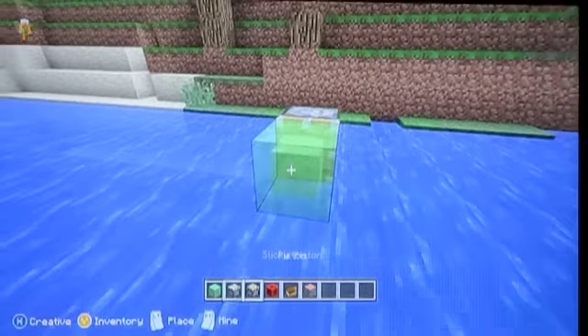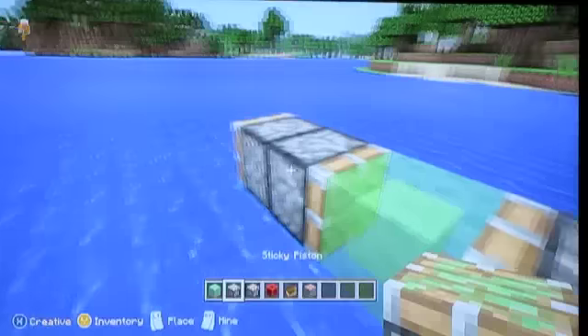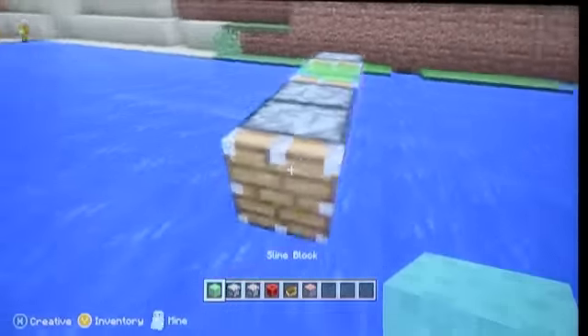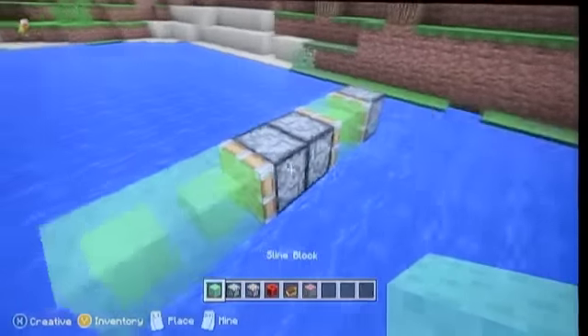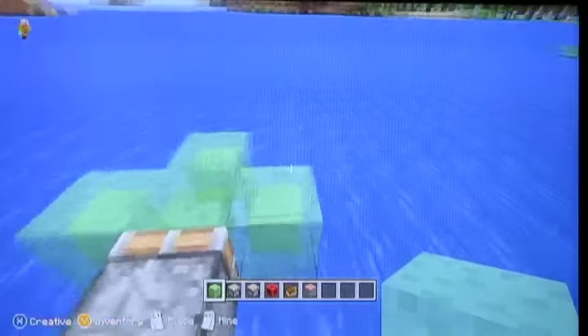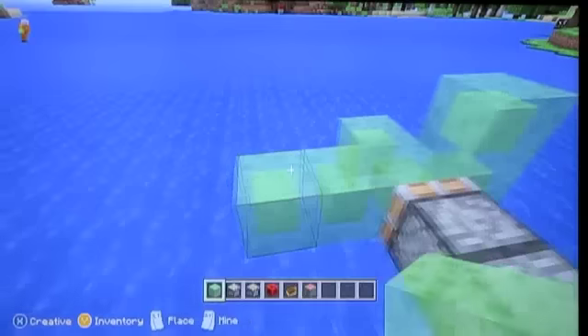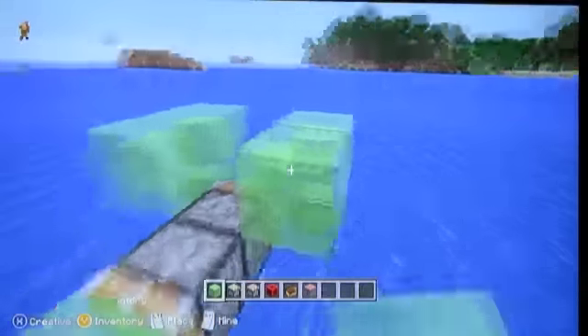Place a slime block, then two regular pistons. Break the first piston and put a sticky piston going into the slime block. Then place two more slime blocks in front. Put the slime block here, here, then put the slime block on top of it, and going back. You should have something like that so far.